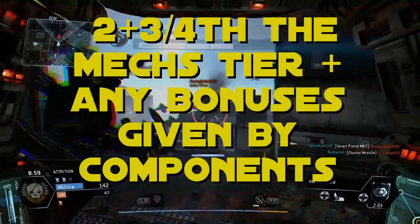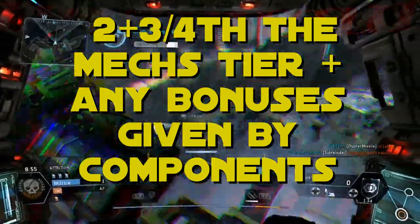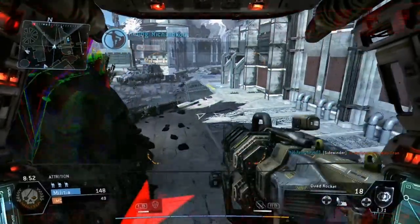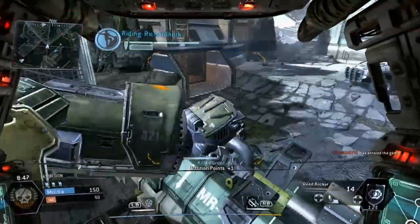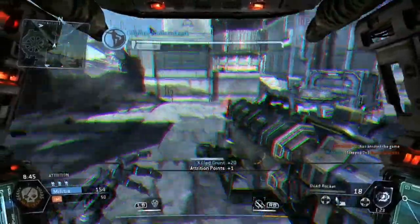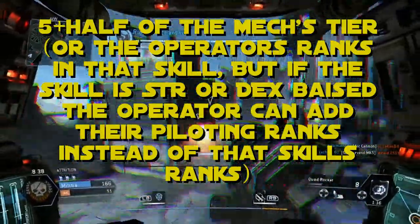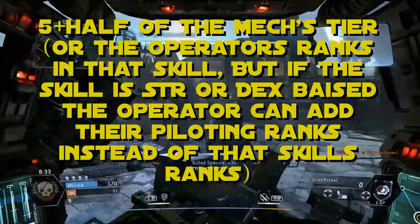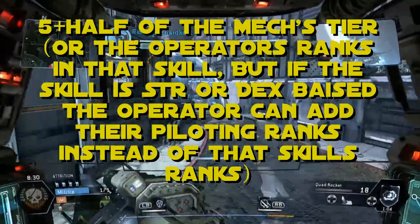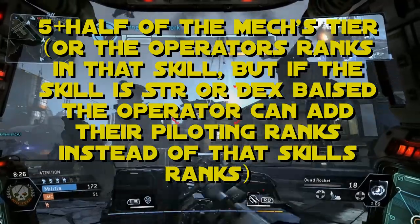To calculate saving throws it's 2 plus three-quarters the mech's tier plus any bonuses given by the components. To have your mech perform a skill check requires the mech to use a standard action. Keep in mind the bonuses for that skill check are largely based off of the operator who gave the mech that standard action. Whenever your mech wants to make a skill check the modifier is 5 plus half the mech's tier, or the operator's ranks in that skill. But if the skill is a Strength or Dex-based skill, the operator can instead add their piloting ranks. Also if the mech is making an Athletics check, you can add the mech's Strength modifier to the skill roll as well.